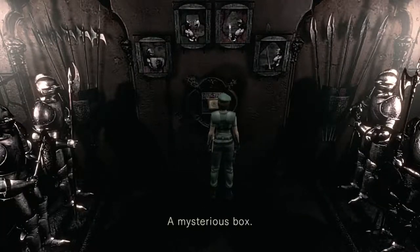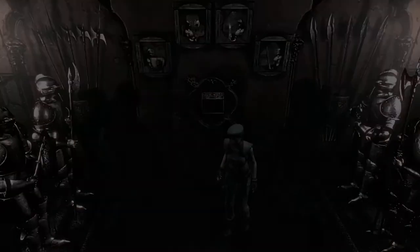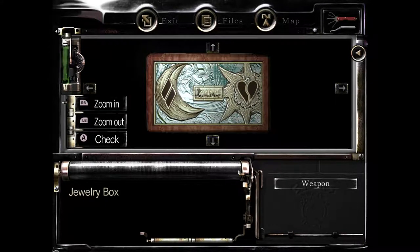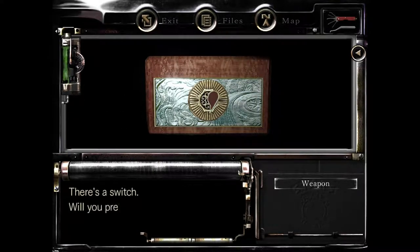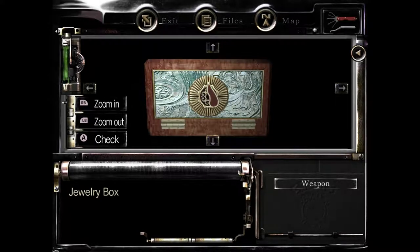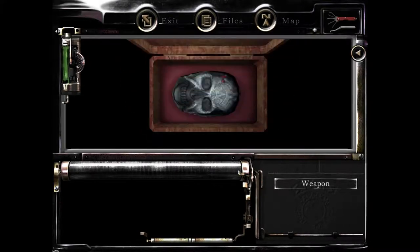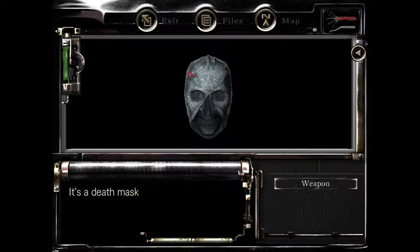Let me take this mysterious box. If I use it and examine it, you will notice that there is a heart piece on the right side. So I'm going to push this — there's a switch I'm going to press, and then there's another heart here, so I'm going to press that as well. That's going to make both of those glow and open up, revealing a mask inside. Excellent.